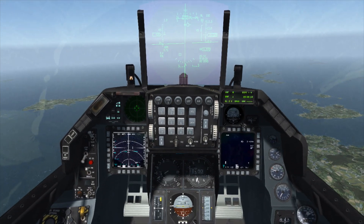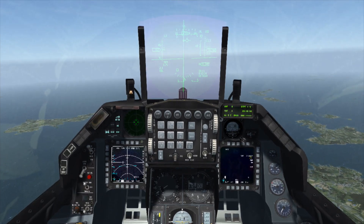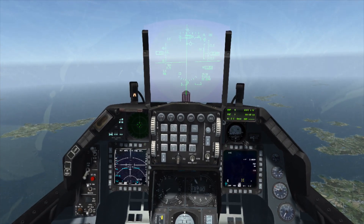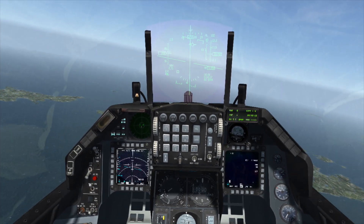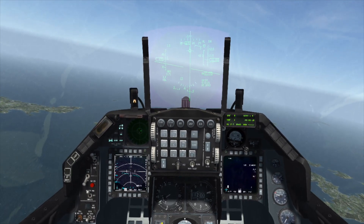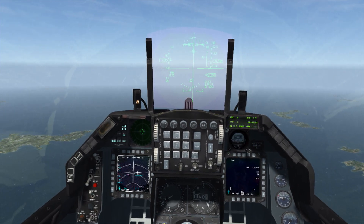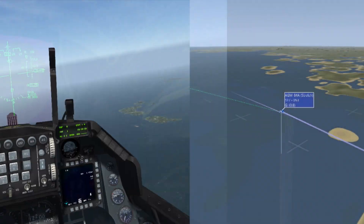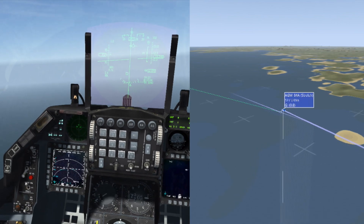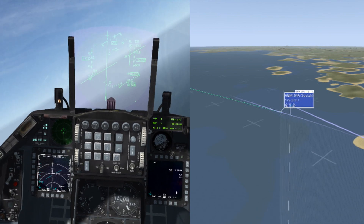We're going to power on the AGM-84s from the SMS page. After the BIT test, they're on and ready to go. Now it's just a matter of lining up with the launch line, and once we've done that we can pickle. Once we pickle, the missile is away and we can simply retrim the aircraft and leave the area.